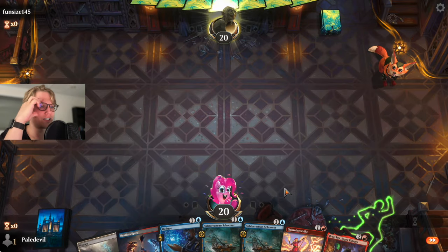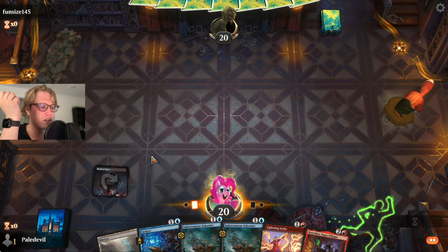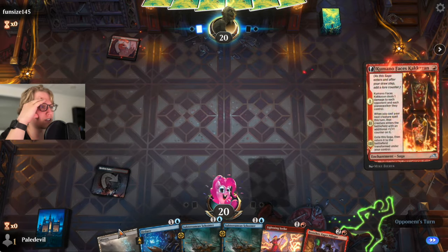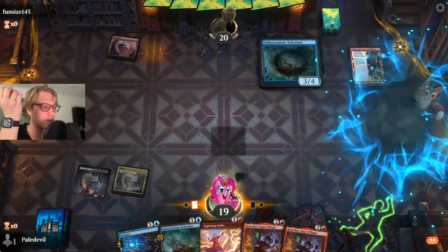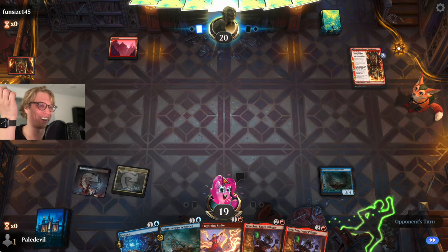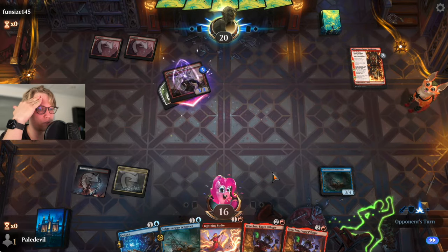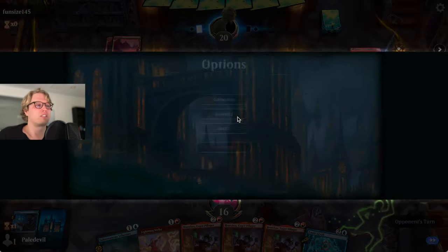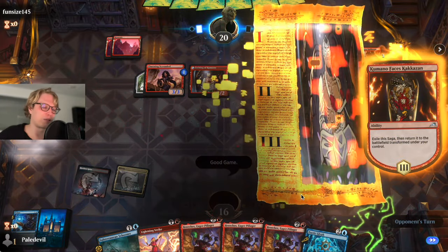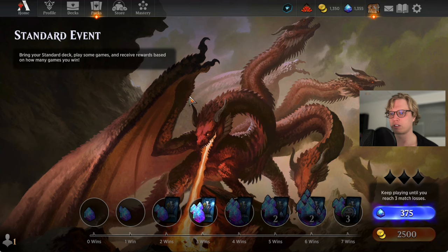Hey we get to go first and this hand is still half land but we don't have a turn one play anyway against Funzizel 45. He's playing Monred - a 45-year-old opponent. We're on the play this time, maybe this makes it a bit better. Mirex out, let's get the Schooner out - the Schooner the better, right? Three damage to my face and when we have Breaches the extra land isn't good. After getting flooded for so many games, I'm just not doing it. We did get three wins - we did break even with pirates.